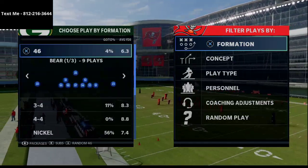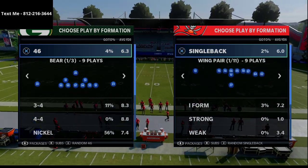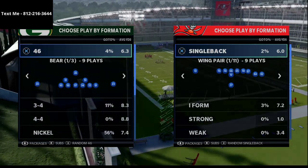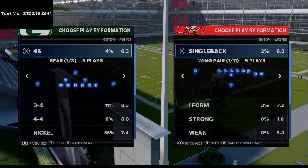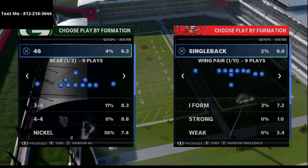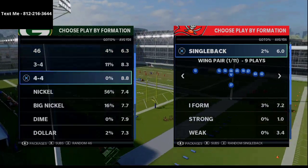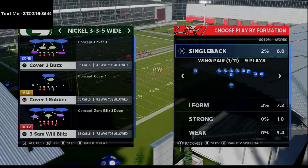This setup is primarily to stop this specific formation, and it comes out of my Nickel 3-3-5 wide defensive ebook. If you want to get my full Nickel 3-3-5 wide defensive ebook, it is on sale right now with a link in the description. It's the best defense in Madden — the easiest to run, the easiest to adjust, and the best against both the run and the pass. The play I'm going to use to show you how to stop this is the Mike Blitz Three, which I think is the best play in the game.